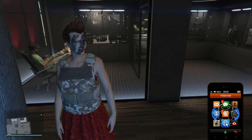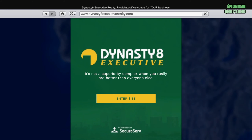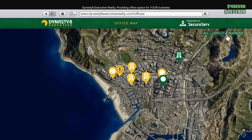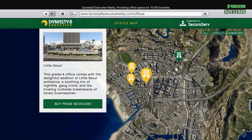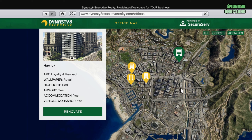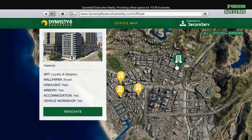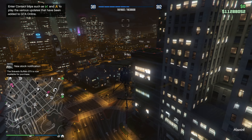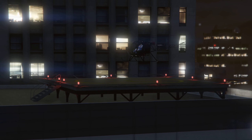How to buy an agency - we're going through this right now. It's not on Foreclosure, it is in Dynasty 8. Go to the agency section to see which one you want. These are the cheaper ones on the left side of the map. I would recommend getting the one on the top right as it's closer to other businesses, close to the highway, and it has a helicopter landing platform on top. It's also close to the casino and businesses at La Mesa - it's a good location.